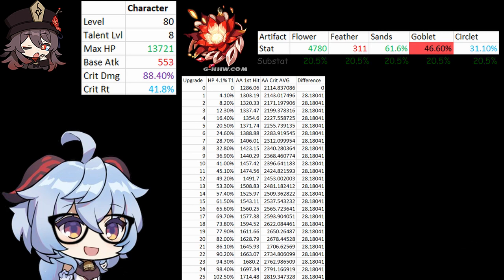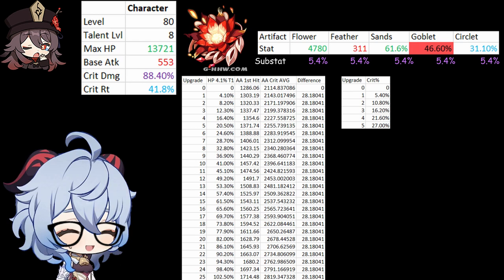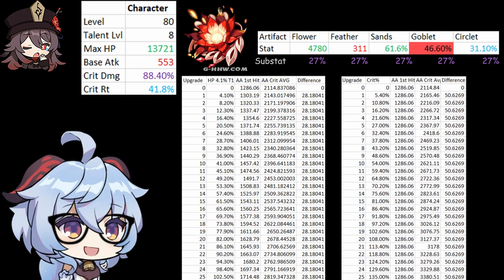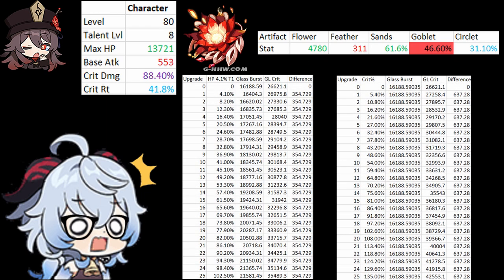Now let's assume instead of HP percent, all of your upgrades went into crit damage percent instead, since that's the modifier that we actually want for our golden ratio. The boost is still going to be worst-case here. We will upgrade it up to 25 times just like HP percent, and notice that as our crit damage percent increases, our average increases by 50.6. You can also see that it's an even bigger damage boost if we take the burst difference into account.